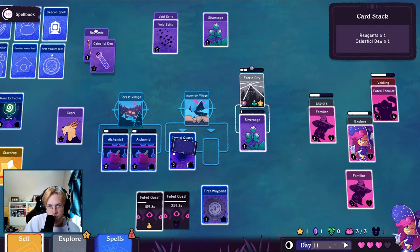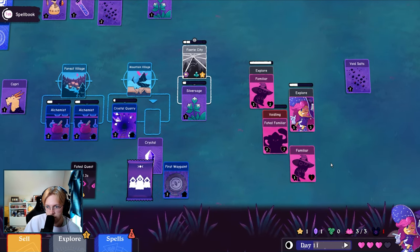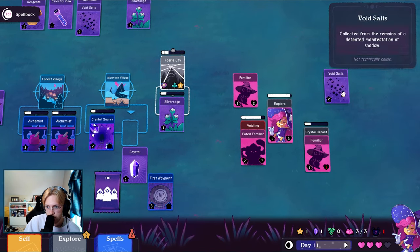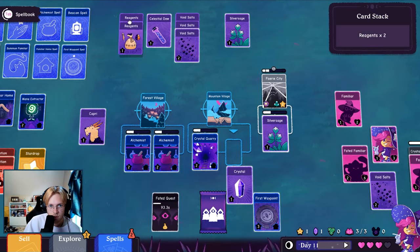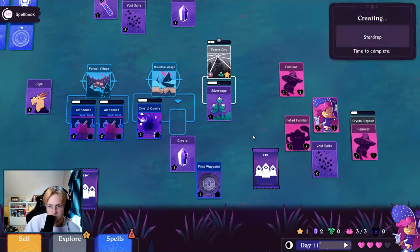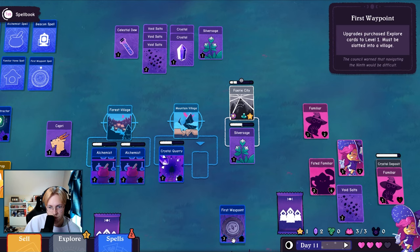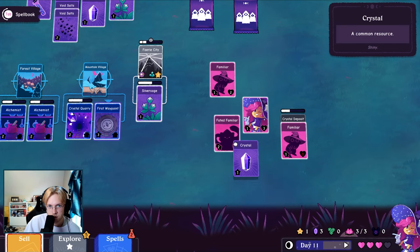Oh whoops, nope, stop. Another void link — why are there so many void links? Oh there's so much going on. Okay there we go. Hold on, I need to move stuff around for a second. Got a bunch of packs over here — void salts, crystals.